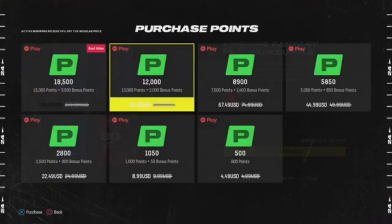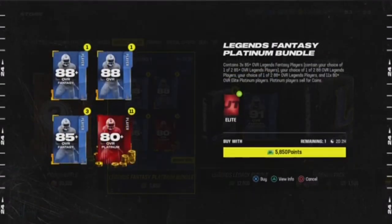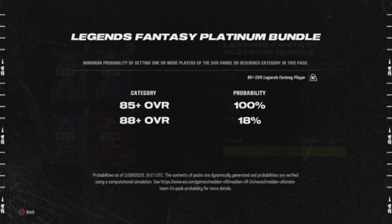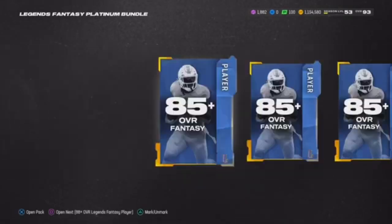Make sure y'all like, comment, and subscribe to the channel — we are on the road to a thousand subs. Now let's get into this opening. All right, checking the odds: 80-plus overall is 100%, 82 is 31%, 84 is 5.84%, 84-plus is 5.9%. Hopefully I can pull like an 86 because those are glitchy, and on the legend players, 85-plus overall is 100%, 88-plus is 18%.